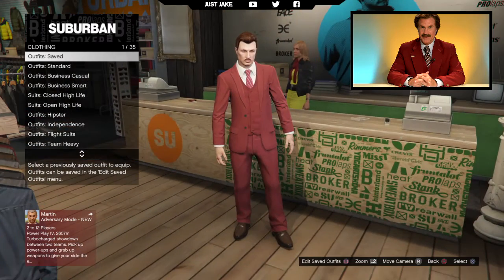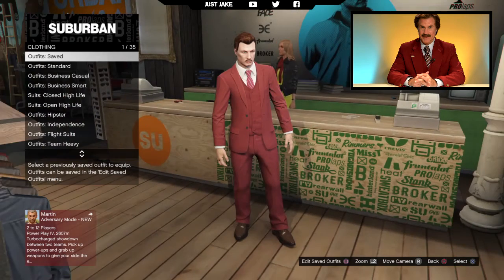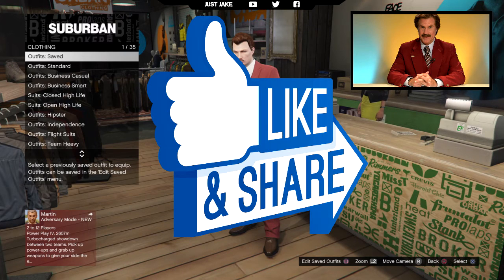There you go — my character cosplay tutorial on Ron Burgundy. The suit is definitely bang on, the shoes are bang on, the tie is a little bit weird but it's the closest we could get in game. The moustache is a little thin — Ron Burgundy's got a beautiful moustache and unfortunately we can't replicate that in game, but this is the best I could do. Let me know what you think in the comments below, smash a like, subscribe if you haven't already, and until next time I am out.